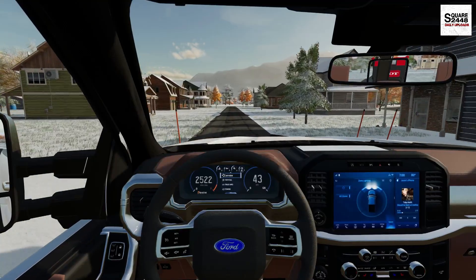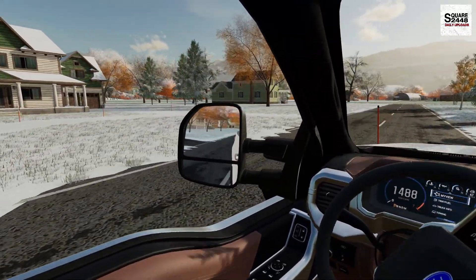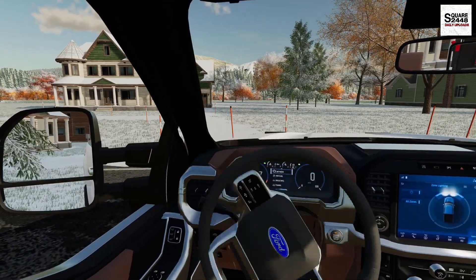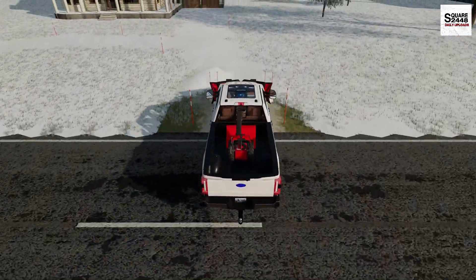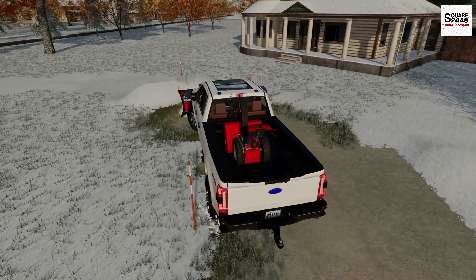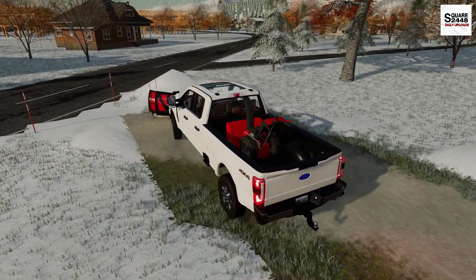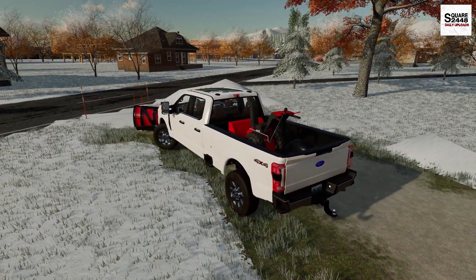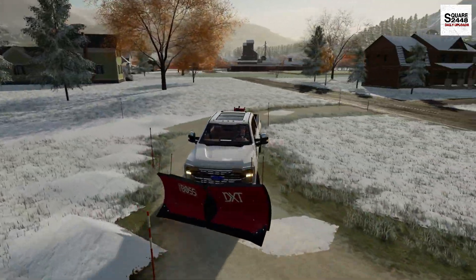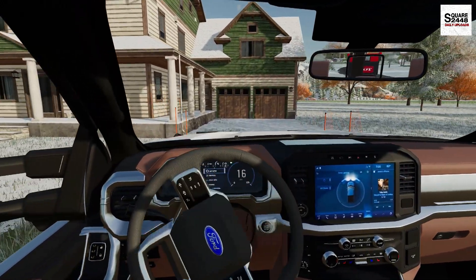Let's go do that big driveway. Here it is — this is one of our bigger residential driveways. It is super tricky with it being kind of a roundabout driveway. This is actually perfect for the V-plow, because I'm just going to keep it in V-mode and drive around the driveway, checking the plow markers. The V-plow is perfect for this driveway. It's a little bit on the bigger side. All we have left to do is just right in front of the two garage doors.